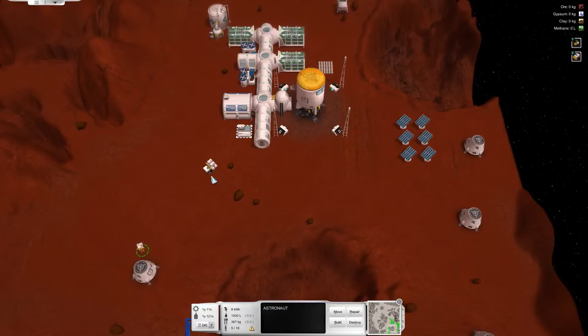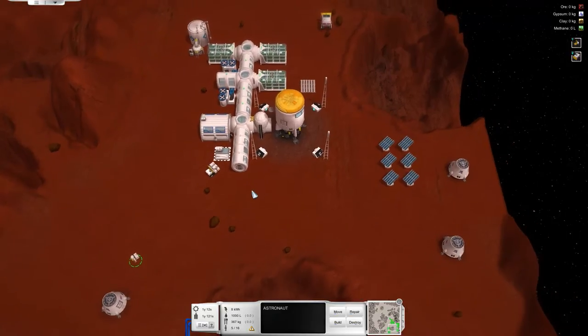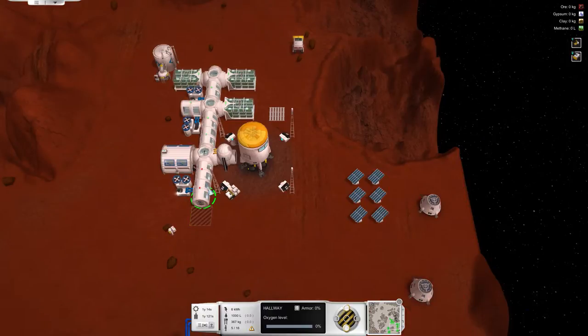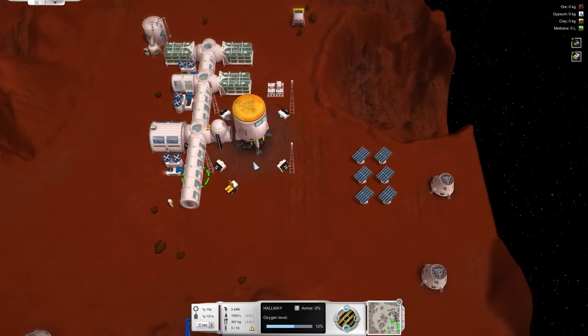My dude is getting things done. Let's send him around and tell him to build something because he already has material. We're going to pump this oxygen out around in here just so everything is connected to oxygen. This thing will pump oxygen enough to hold the corridors and everything will work fine.